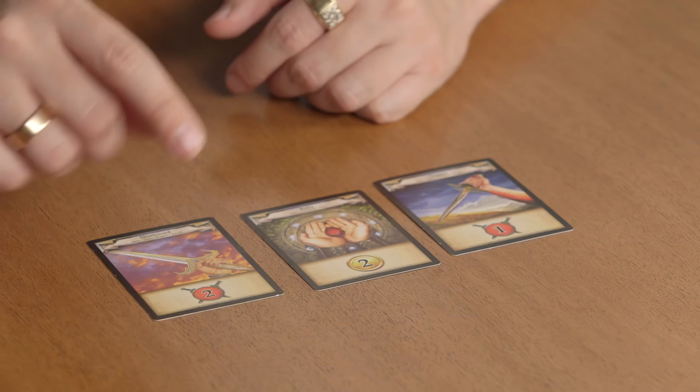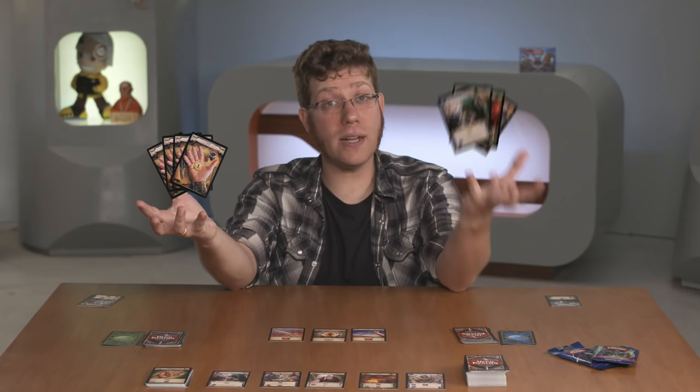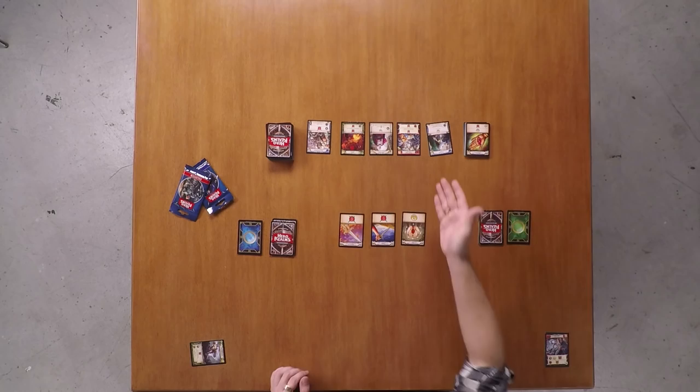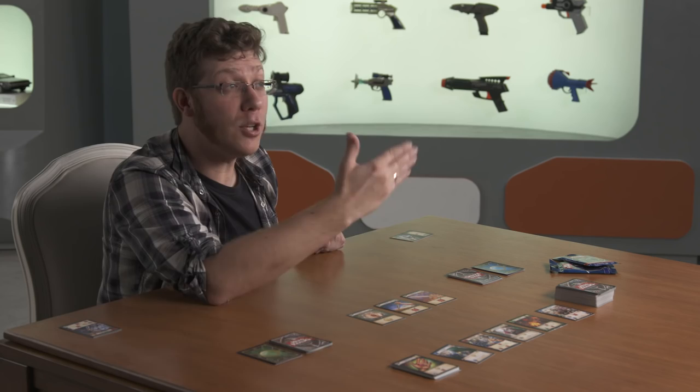There are two main resources in Hero Realms to consider: combat and gold. As your abilities grant you these resources, they accumulate into a combat pool and a gold pool. Keep in mind, gold and combat pools do not roll over from round to round, so it's in your best interest to use these points during your turn. You use gold to purchase items in the market. You may also purchase fire gems, which are valuable resources for accumulating more gold or inflicting surprise damage on opponents. When you purchase items with gold, they go straight to your discard to be used in a later round.